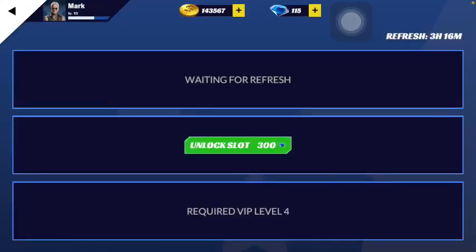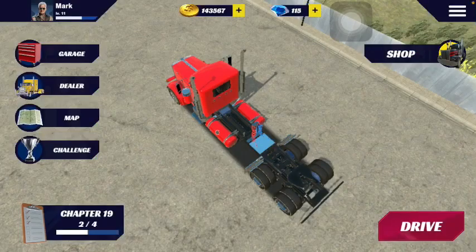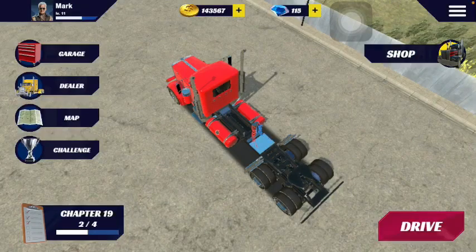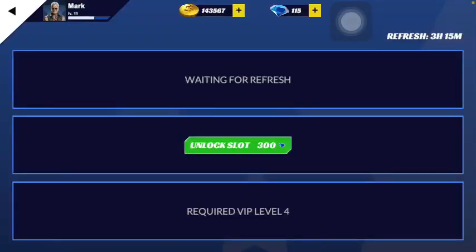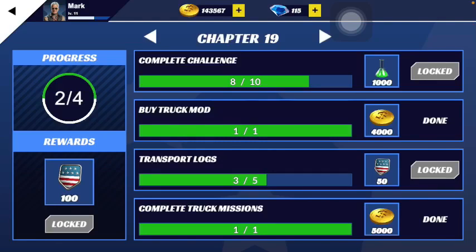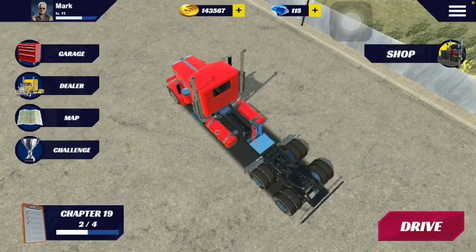Another way of making money is doing challenges. Every 24 hours you get a new challenge, and it's very important to complete them because you'll need them to complete achievements. For example, one achievement requires completing 10 challenges. I'm in chapter 19 of achievements and I've completed that one — I only have two more to go.